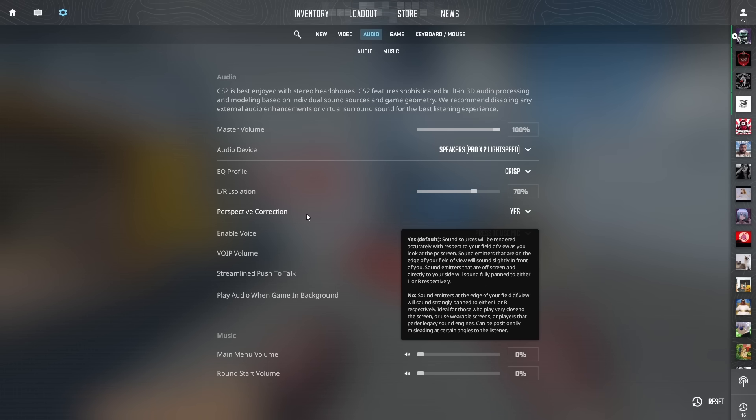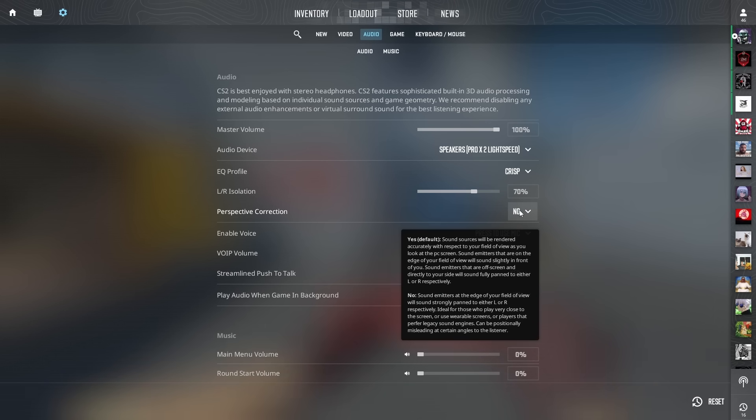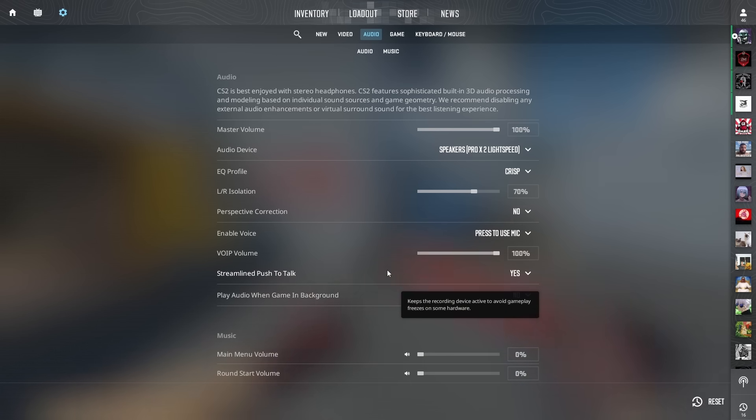Perspective Correction is something new in CS2 — it's trying to help you determine where sound is in your view. It's not necessarily a bad thing, but if you're used to CSGO and want to turn it off, that's closer to what CSGO sounds like. If you like CSGO sound, set it to No. Digital has it off since he's been playing CSGO for too long.